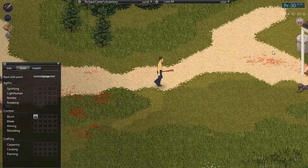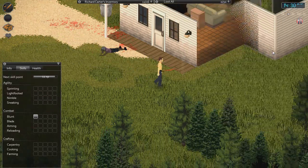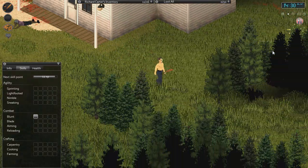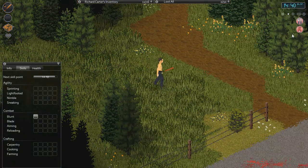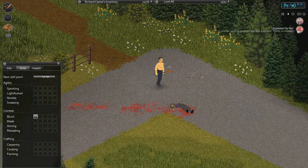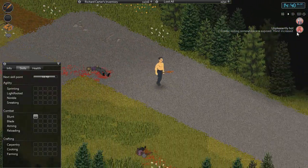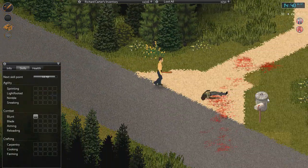I kinda like this area that we started out in, but I kinda don't. I like it mainly because we've got a pretty good fence around it and our area's pretty secure to begin with. But I don't like it because it's not very dense — which I guess is good at the same time because then there won't be a lot of zombies, but it's really hard to find a lot of houses to loot. And once we loot the first few, we'll be kind of out.